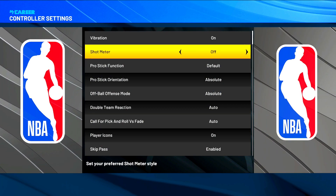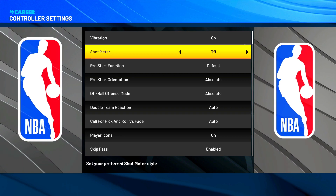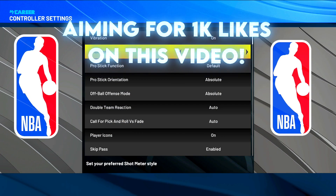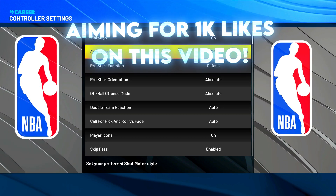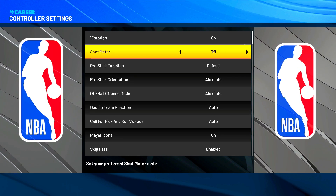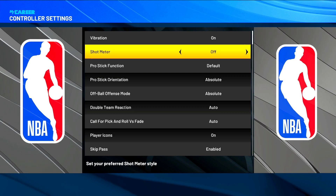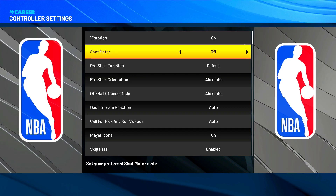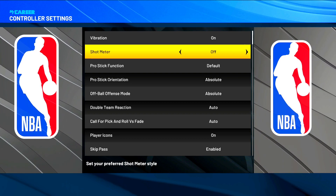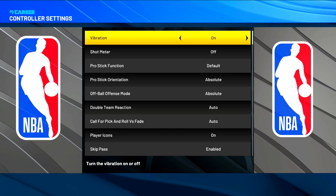This is a sore topic for a lot of people — the shot meter. I know you love it, but it's time to take it off. You don't want to be using the shot meter. You shouldn't have been using it since they let you take it off in 2K20. If you practice without it, you're gonna get good at it and you'll like it more. The meter is not good — none of the elite players use it. If you want to be elite, you're gonna need to take off the shot meter.